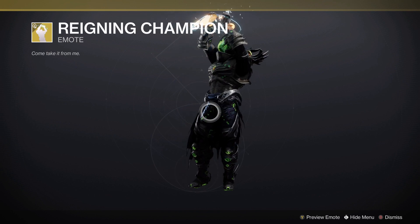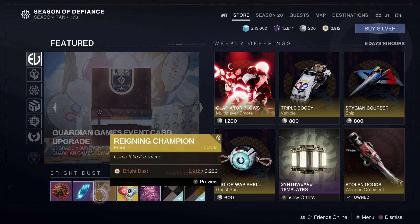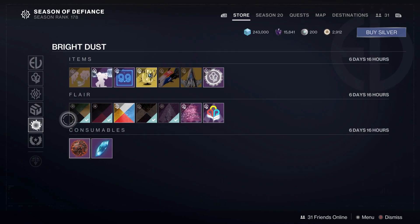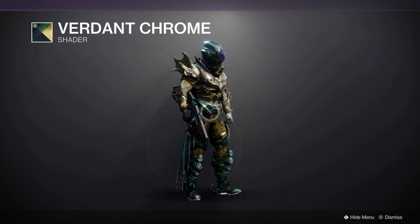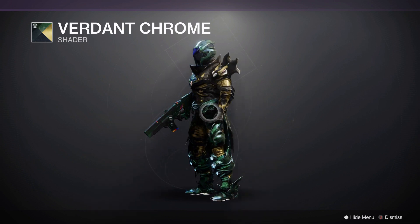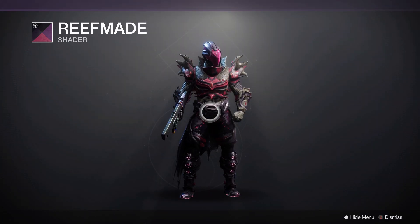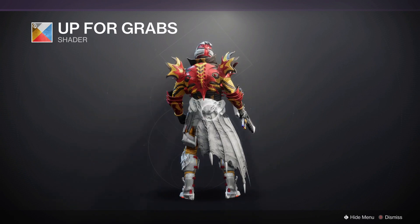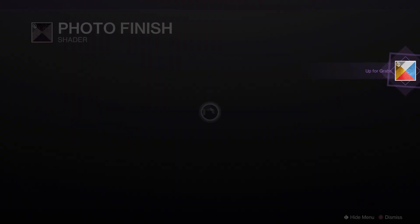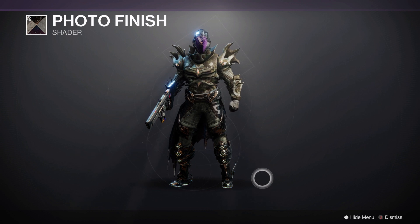We have the Reigning Champion Exotic Emote, which is what every class will be using and spamming for the next three weeks until they realize Guardian Games is kind of rigged anyway. In the Bright Dust store: we have Verdant Chrome from the Revelry — if you didn't pick it up I'd recommend getting it, as it has an odd color scheme that almost looks meaner than base on the Root gear. You also have Reef Maid from Season of the Drifter — a lot of magentas, purples, and dark color schemes. There's also Up for Grabs, another Guardian Games shader which is quite bright. And of course Photo Finish — the RGB rotating color shader where anything that glows will rotate throughout all spectrums of the rainbow while active.